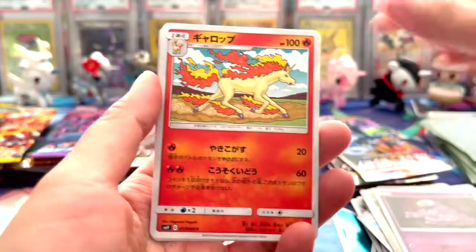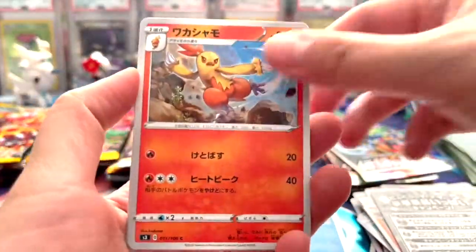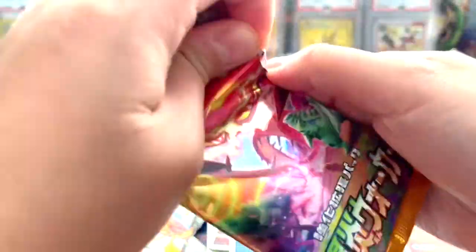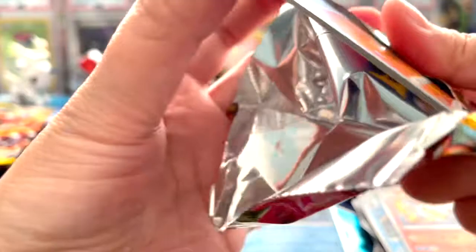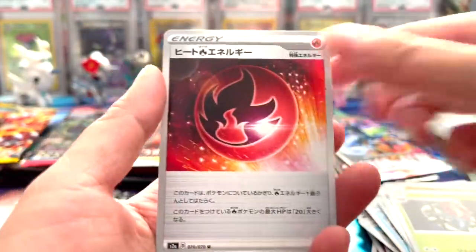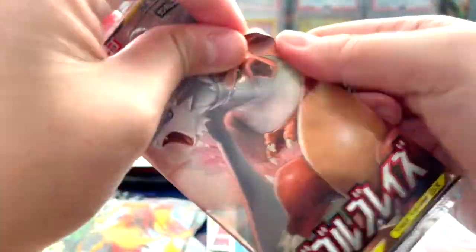Nothing in here either. Come on, Tag Bolt - why are you so awful? Tag Bolt makes me cry guys. I wasn't expecting anything in Tag All Stars - that was pretty dope. I was literally thinking nothing, so that's why I went through it really quick. And to just pull a full art trainer was just awesome. Just awesome guys. We pulled so many things, actually - Bs and stuff, which is really cool.